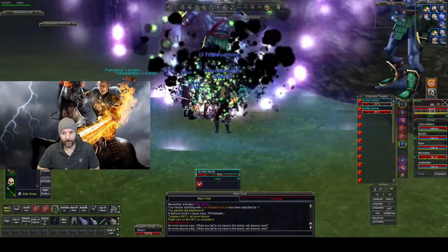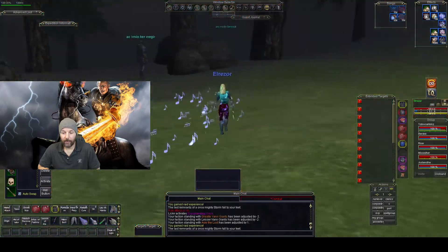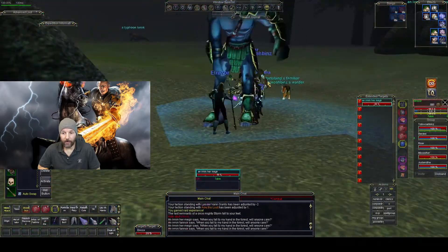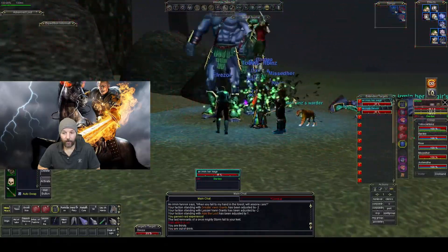There are six giants to the north, up by the rocks — make sure you get all six of them. Once you kill off all these giants, the actual boss inside the fort will become targetable.